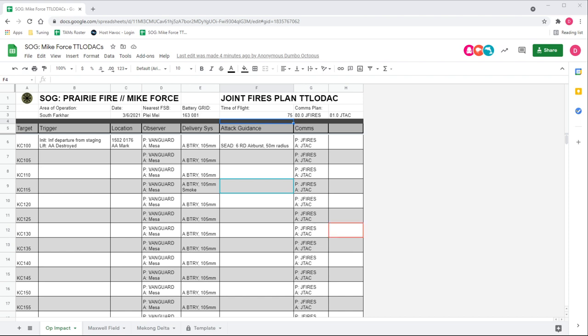On some of the LZ infills we've done on Mike Force, those have been timed very precisely — we've had HE coming in on the LZ, and once we reach a certain point in the flight there's a lift and it switches to smoke. I need to know how long it will take for that last round of HE to get there and how long for that first round of smoke to get there. That's why time of flight is useful.